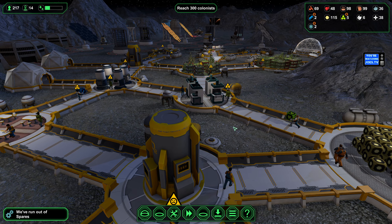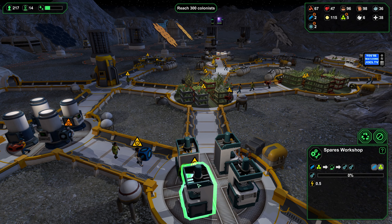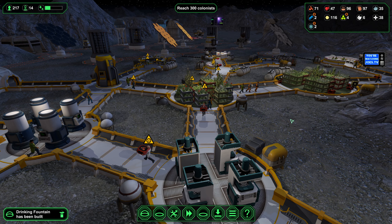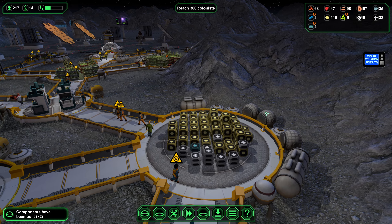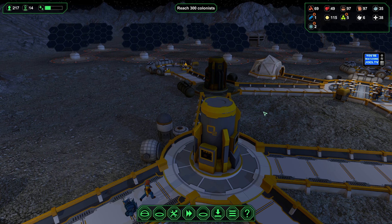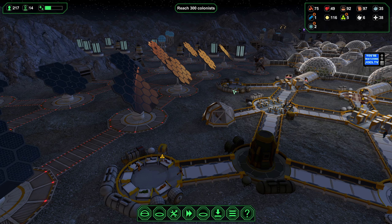We have another biologist joining our team and it sounds like we need more spare parts. It's just a matter of making sure that these workshops have the raw materials necessary to make the spare parts, so we'll get them supplied so that the spares can be made to maintain all of our solar cells here. If they break down or start not working as well, they won't be able to produce power at peak efficiency when the sun rises.